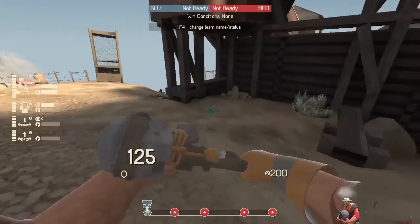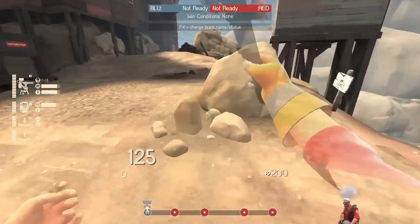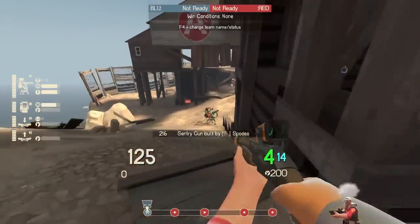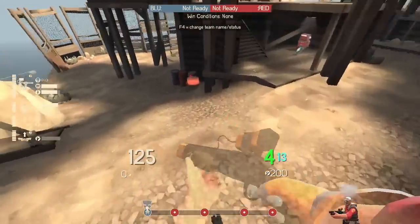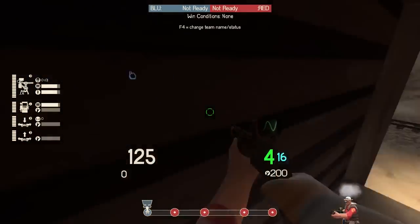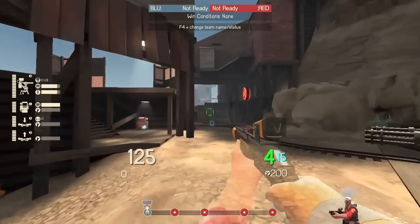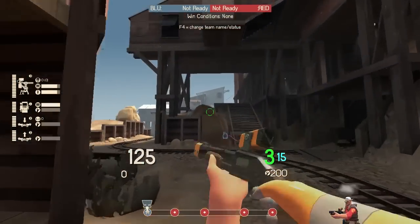That's why I don't use the Jag, especially in competitive in this situation, because you're going to need two hits to take out a spy. And if you're running the Jag, you're defenseless — it's not a weapon for that. The Jag will take three hits because random crits are off by default. And right after a few minutes, the uber combo from the other side will come in.